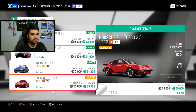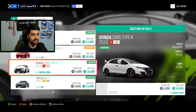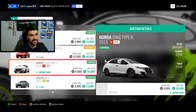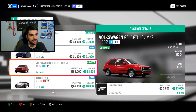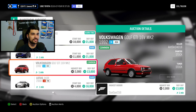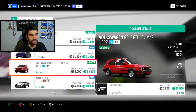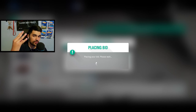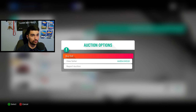We can get an Acura — don't really like those. You can get a Honda Civic Type R for $4,000, which is kind of cheap. After searching for literally the longest time, I think the best option is going to be this Volkswagen Golf GTI MK2 for $2,000. So let's place a bid on that. It's going to be $3,000, but that gives us a total of $47,000 we can now spend on this car if we do win.